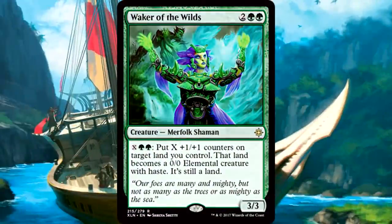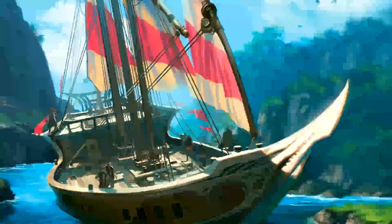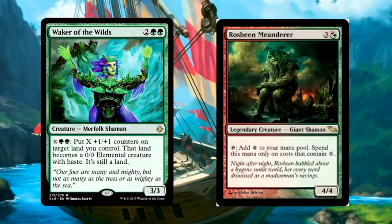Waker of the Wilds is 2 of anything and 2 green for a 3/3 merfolk shaman. You can pay X and 2 green to put X +1/+1 counters on target land you control — that land becomes a 0/0 elemental creature with haste; it's still a land. Awaken is about to leave standard and the Waker brings it right back. What a way to give value to your mana and lands late game. Don't have any cards in hand? No problem — here's a 6/6 attacker with haste or something even bigger. You don't even have to tap the Wilds, so if you need to make multiple land creatures to block, you can do that. Nothing is until end of turn — those are just creatures now, turn after turn.